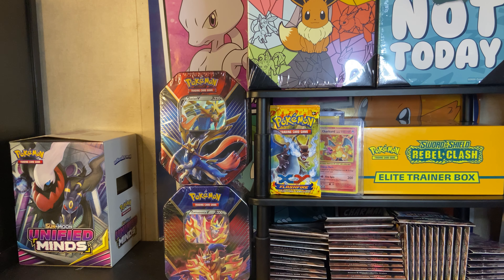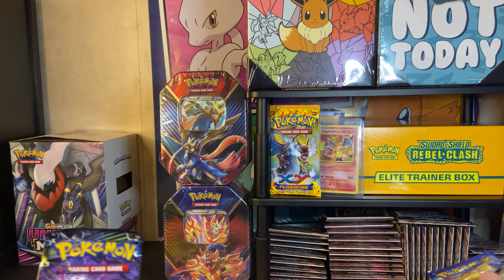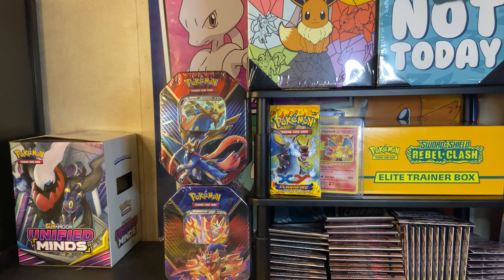If you want to see a bunch of XY Evolutions and be entered in a giveaway, make sure to leave a like, comment down below, and subscribe. I want to say the Zacian and Zamazenta tins have XY Evolutions in them too. Like I said we have a ton already, but we're just going to keep collecting until we can get to 500. And we're going to open up some fire that day because we're going to have a lot. So this one came with a Burning Shadows, an Evolution, and a Lost Thunder again - and same coin.